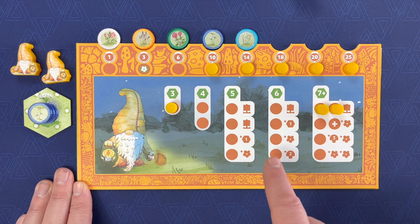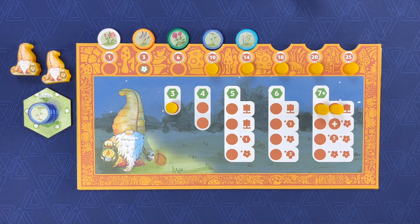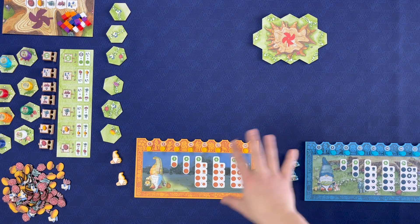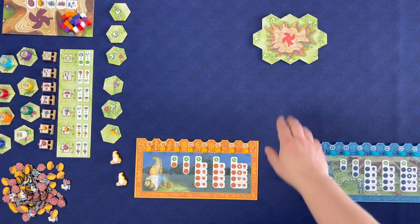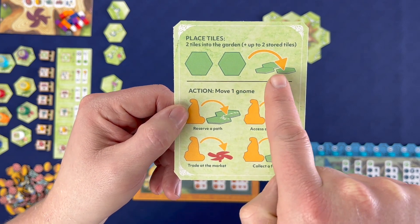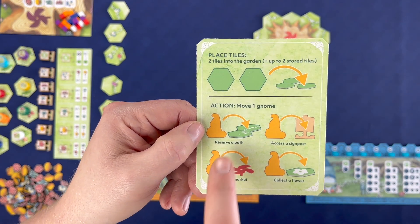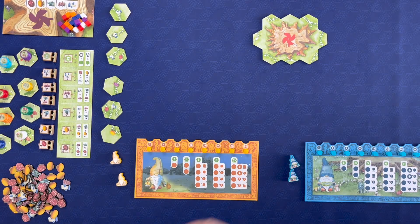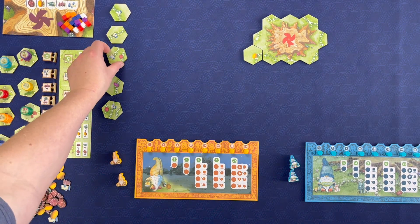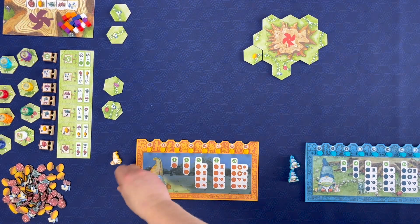Plan the shape and size of your circles carefully so that you can get the rewards you need the most. Now let's look at how this all combines together and how rings are formed in the garden. On my turn I can do the following two things: I'm going to place two tiles into the garden, plus any other two tiles if I have them stored. Then I'm going to move a gnome to take one of four actions. On a first turn it's always going to be 'reserve a path.' I take my first tile and place it here, and my second tile I place right there.